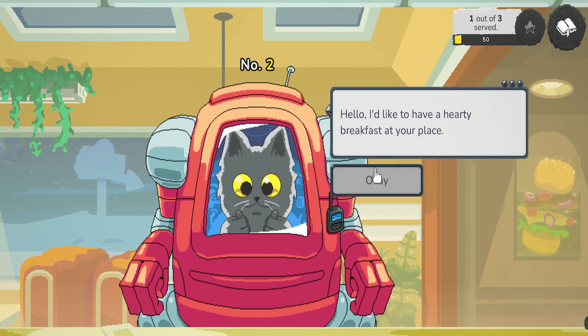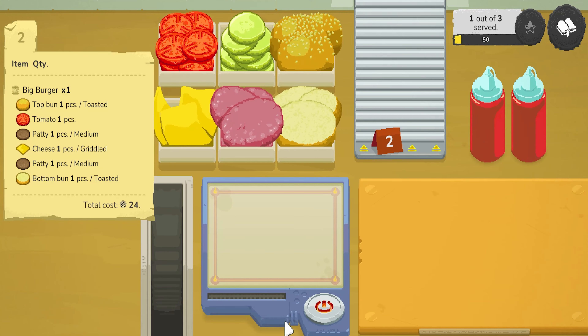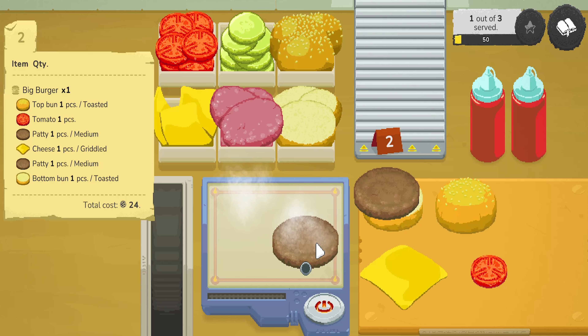We got a mecha cat. You'd like to have a hearty breakfast at your place. He wants a lot. So let's get two patties going. I need one burger bottom bun, some cheese, and tomato. There we go. Just wait for them to cook. I love seeing burgers cook, especially when you do it for real — it's so satisfying because of the smell, the taste. Amazing.